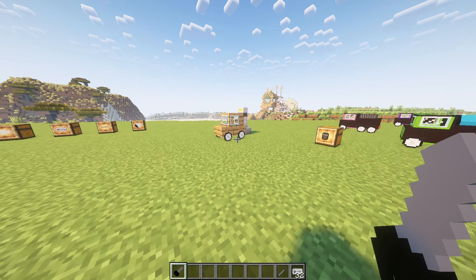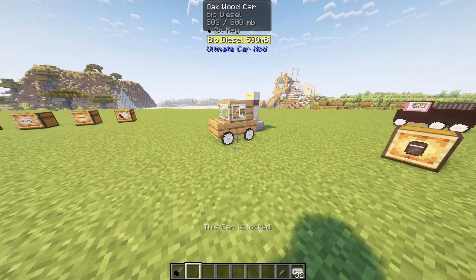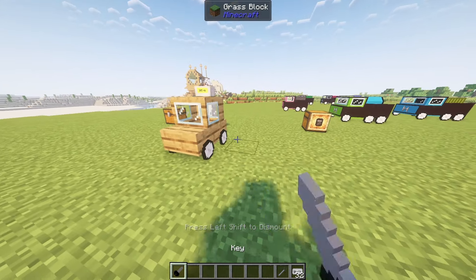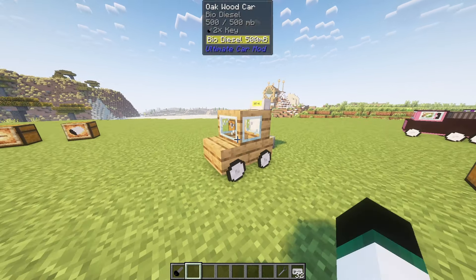If you craft a vehicle you will get two keys which will be in the car inventory. You can lock and unlock your car by right clicking the key when you are within range of 25 blocks. You can duplicate your key by putting a key and an iron ingot into a crafting table, and the new key will be a copy of your old key.